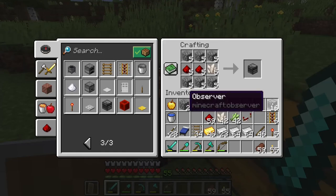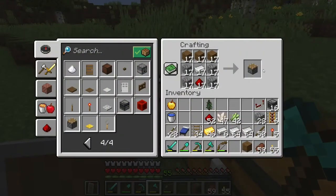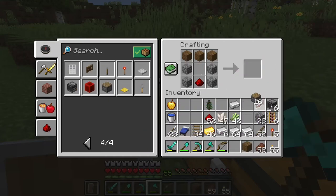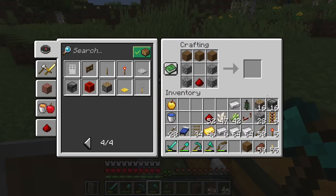Observers will observe the block in front of them, and whenever they detect any kind of change in that block they will send a redstone signal out the back of the observer - we're going to use that in our build. We're also going to need some pistons, and just like the observers we're going to need 16 of them. Let me form up our 16 pistons - there we go, we've got all those.